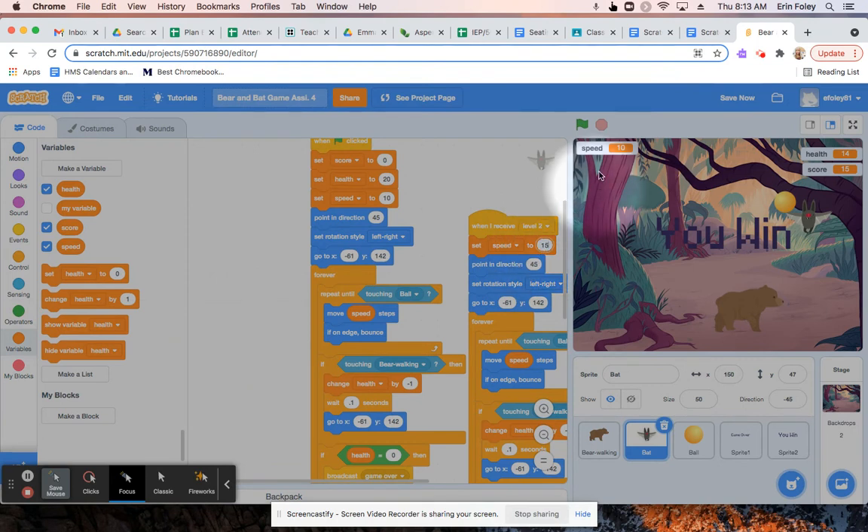Over here, you might see the speed variable on screen. We can hide that by right-clicking or two-finger clicking on it and choosing hide — we don't necessarily need to see it like we see the score. Then what we're going to do is add a sprite that appears when we get to level two, just like we have game over and you win.